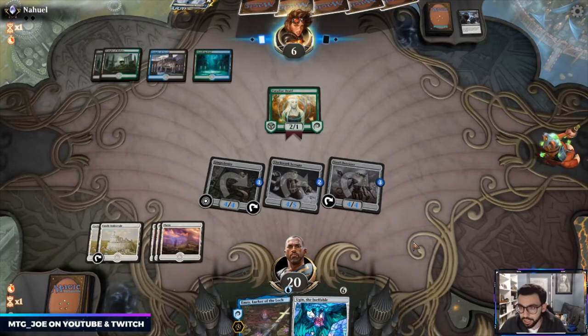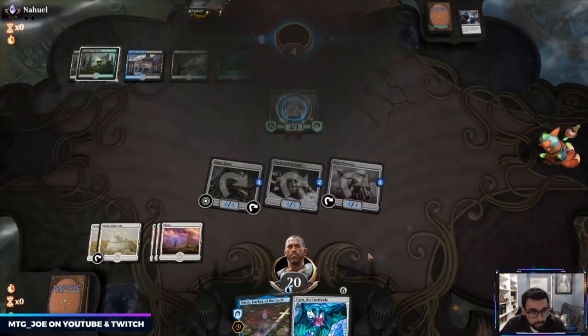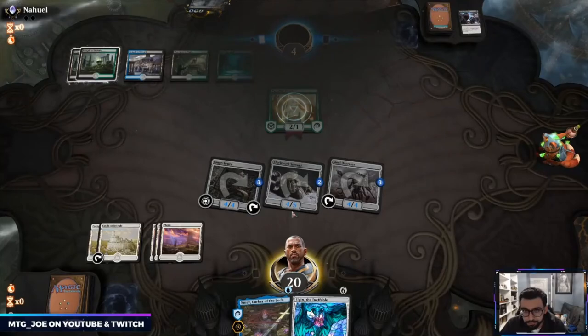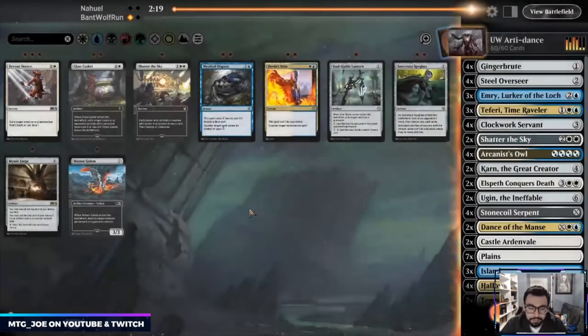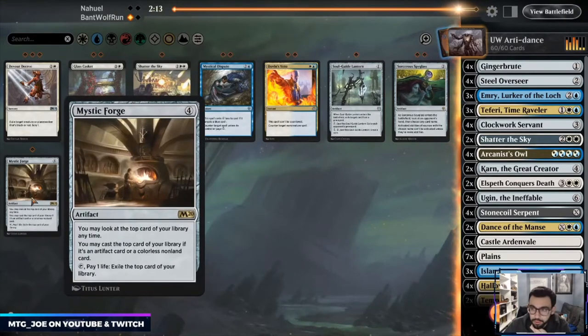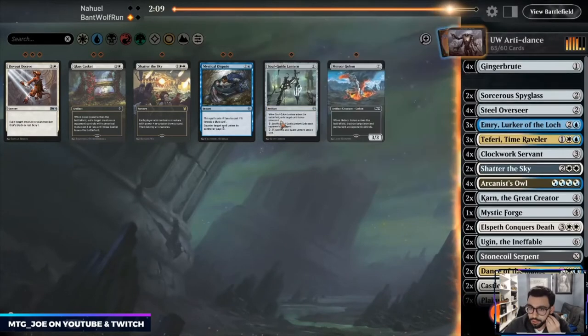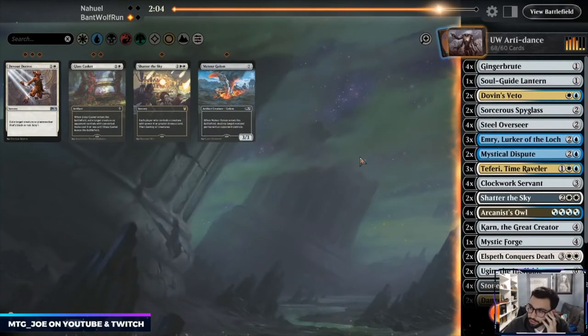I can just activate the Castle on end step to make another token. That would be Casualties and they're dead. Okay, so in this matchup we probably want the Forge — this is likely a Nissa matchup. Let's bring these in and let's bring in the Disputes. This is likely also a Uro matchup.